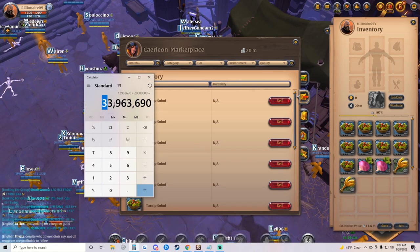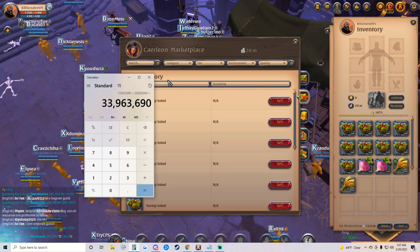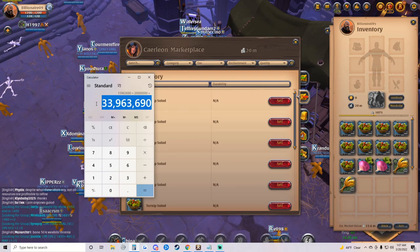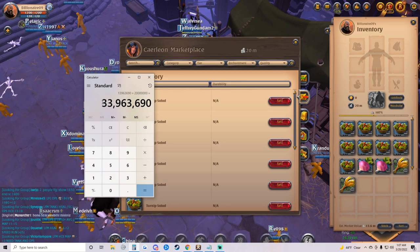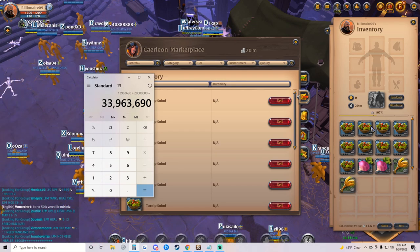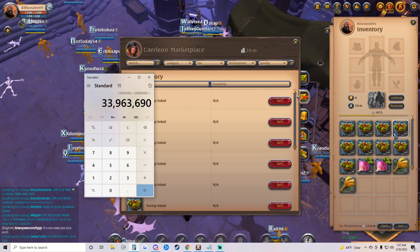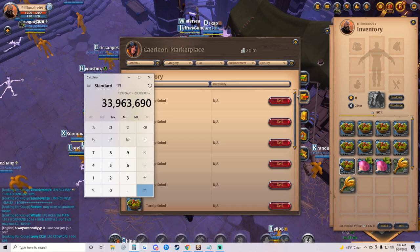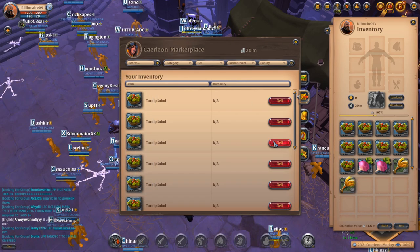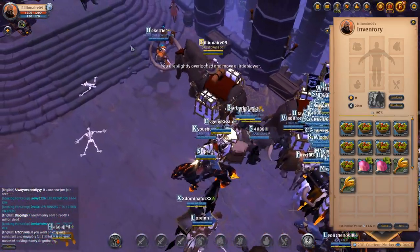Adding that up we have 13 million 963,000, so adding that to what we have now - we'll just say 20 million for rounding - we made just under 4 million silver in less than 10 minutes just buying off the market, cooking, and reselling to the market. That's almost 4 million profit and that's with three days of focus. Obviously I'm a maxed out cook - your profit per day is going to be less, not because you're making less profit per turnip salad, just because you won't be able to make this many with 30,000 focus points if you're just starting out. But you'll still be making profit and you can work your way up as you go.